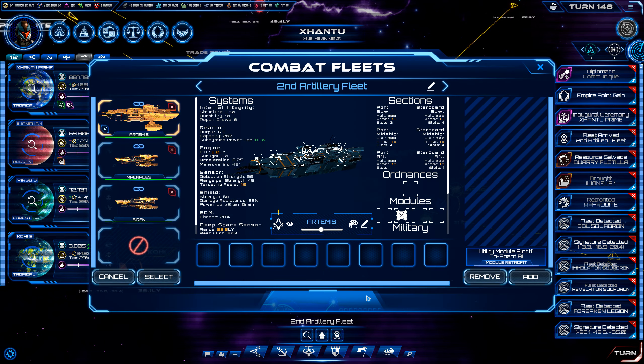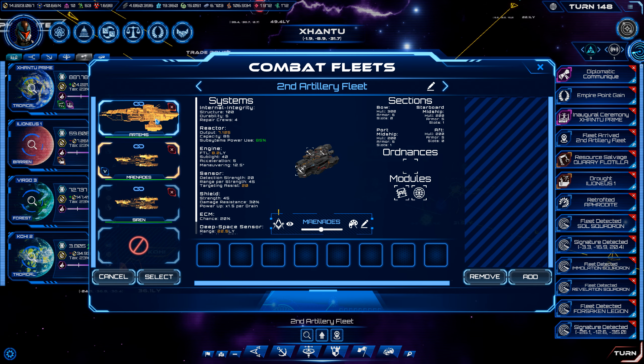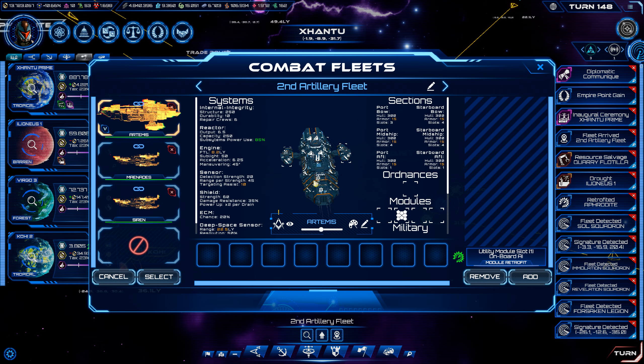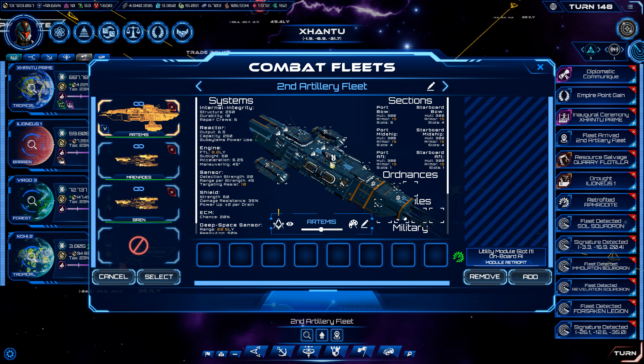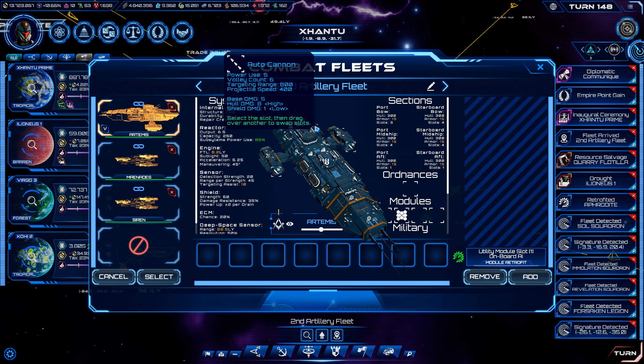Let's see what the second artillery fleet needs. They are mostly tricked out. I'm going to go ahead and get the AI module for the Artemis. I don't think I'll upgrade the cannons here.